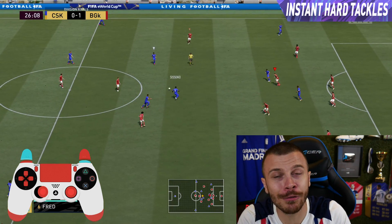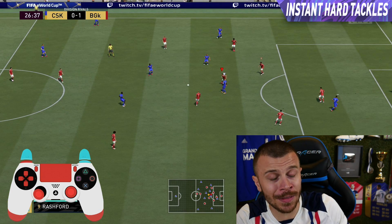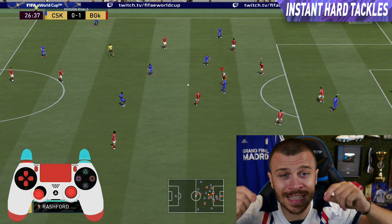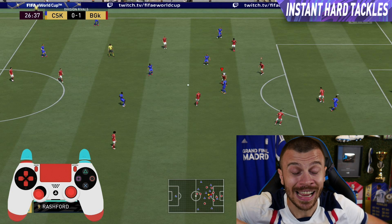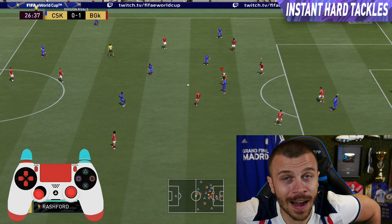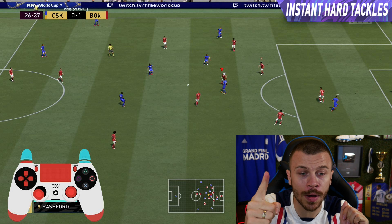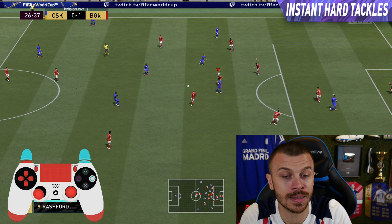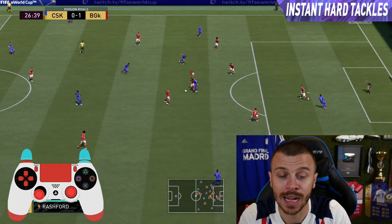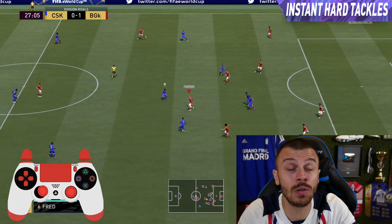I want to mention the brand new feature in FIFA 21: instant hard tackles. You can use them to intercept passes or simply to take the ball from the opponent. However, I strongly advise you to avoid using it inside the penalty box because you may concede penalties. To use instant hard tackles, hold down R1/RB and press circle once — the player will perform a slightly different motion compared to regular standing tackles and then take the ball.